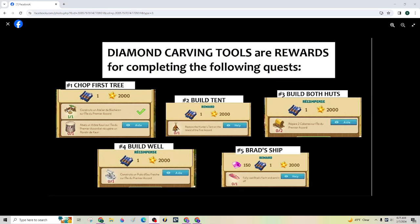Just a reminder — the part where you get the diamond carving tools. This is where I'm at right here: build the tent. I don't know why I was thinking I could start trials once I built the well. I don't have the quest for that yet. I finished the well and did not get anything, because the quest is not there yet.